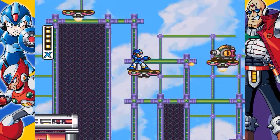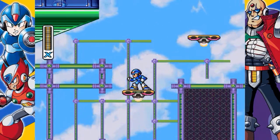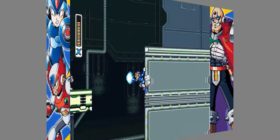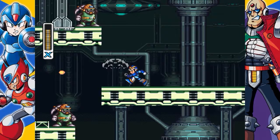Storm Eagle. About one third through the stage you'll hit these lifts. Go up here and break through the glass and shoot the tank-like robot to find an E-tank behind him.